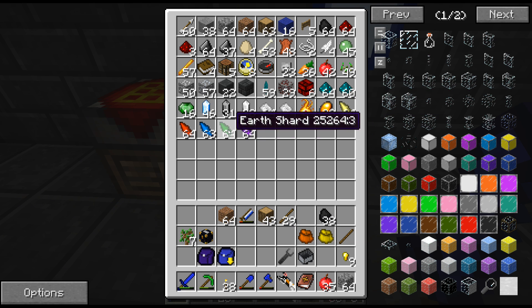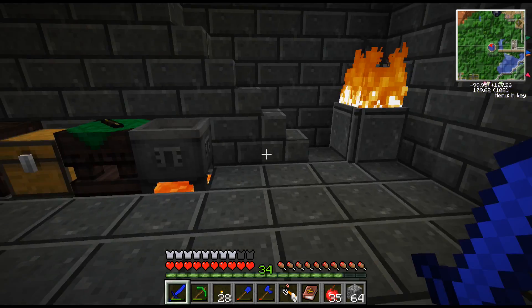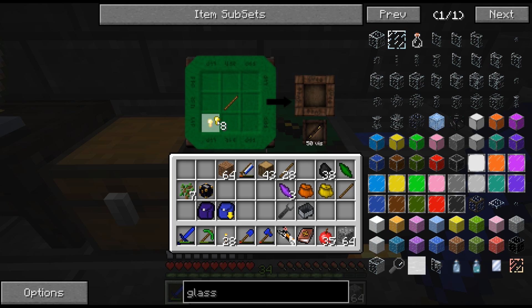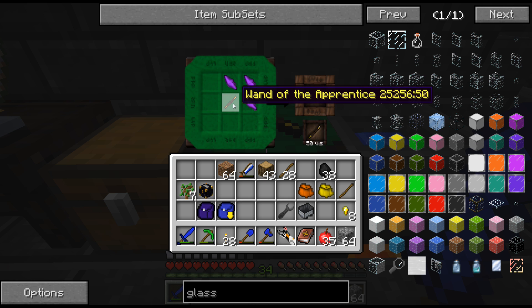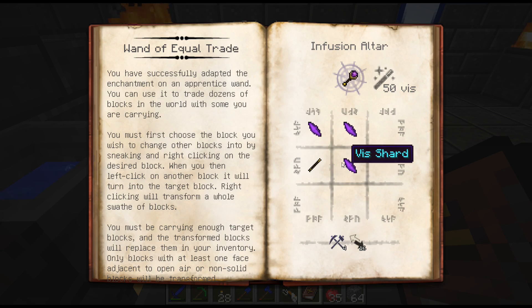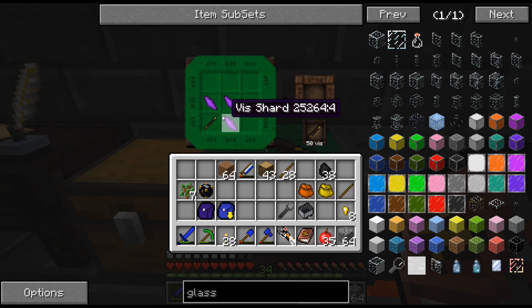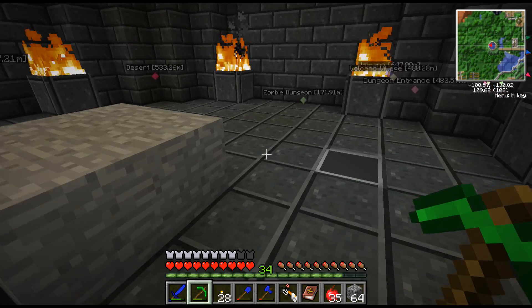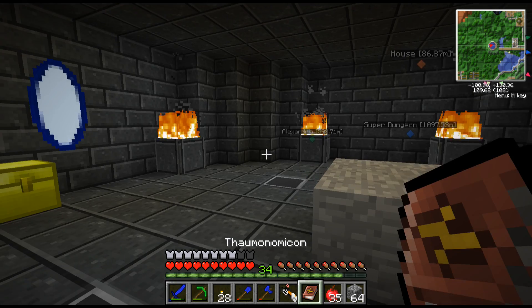I'll use earth shards which are usually fairly useless. Let me make the wand base on the workbench - I think it goes like this. Now to make the Wand of Equal Trade I need an infusion altar - that's the new thing I need to make. Let me check my research book for how to make it.